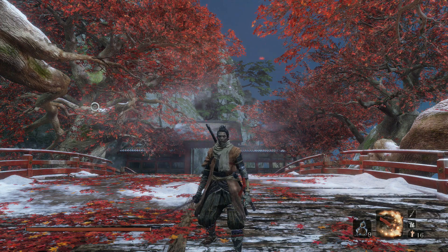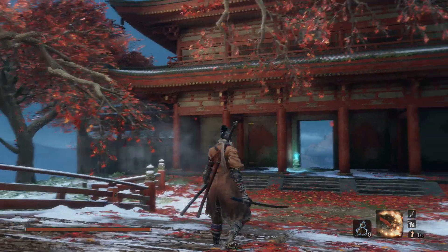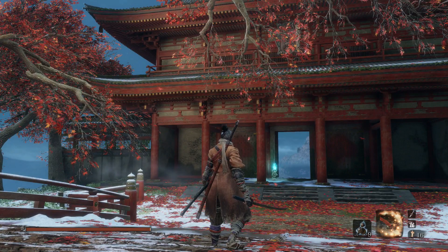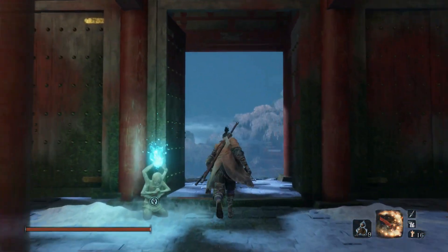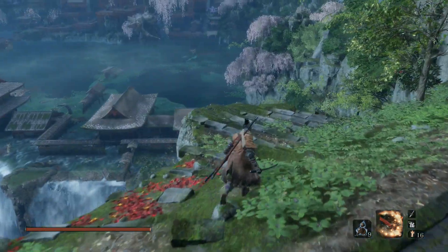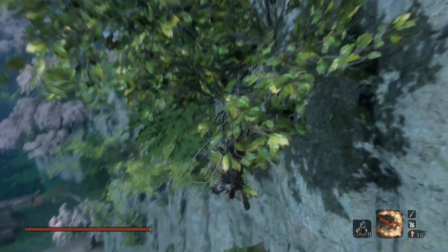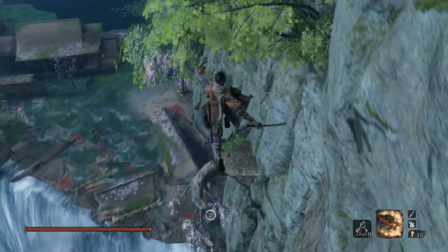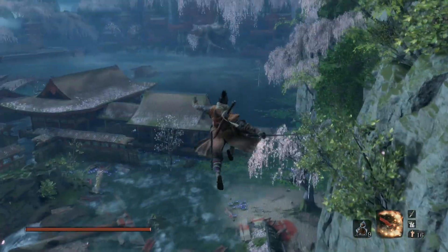What's up everybody, jumping here and I am back with my noobs guide for Sekiro: Shadows Die Twice. We're at Fountainhead Palace — that's what we're going to be tackling here. This is a massive area with a lot of items. Hopefully I don't miss any, but I might. We're going to be patient because there are some OP enemies we definitely got to watch out for.